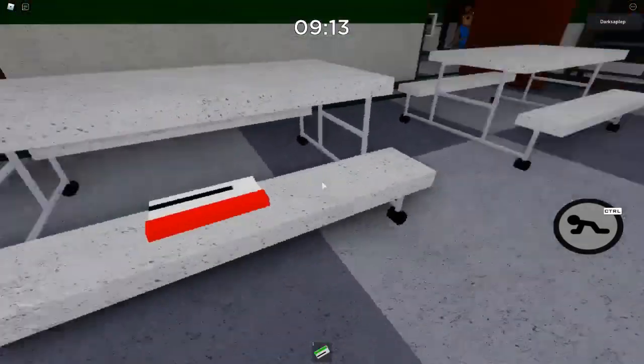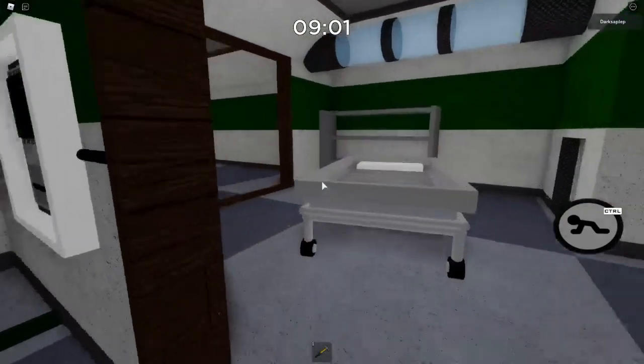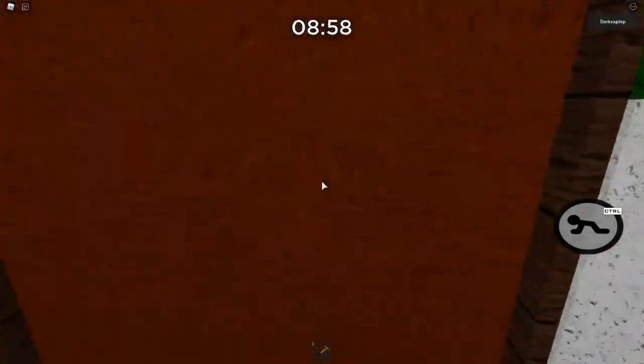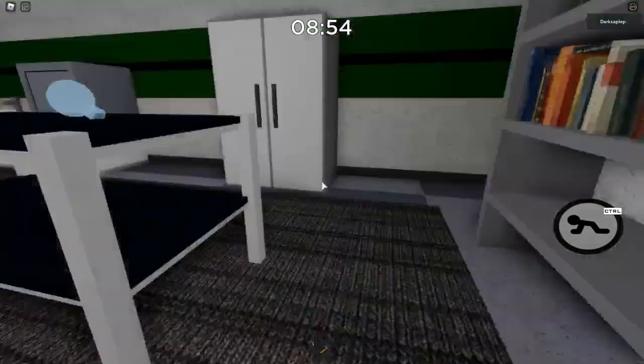The last spawn the green key card has requires both the red and the orange key card. After getting those, you will also need to grab the hammer to open up this room. This is the chemistry room and the key card will be on the right on the shelf.